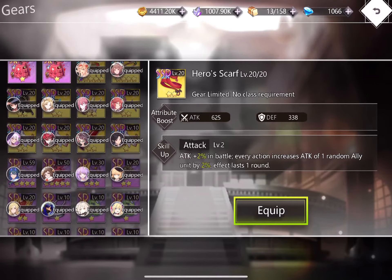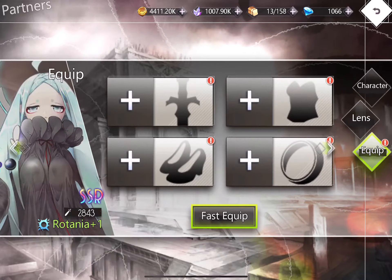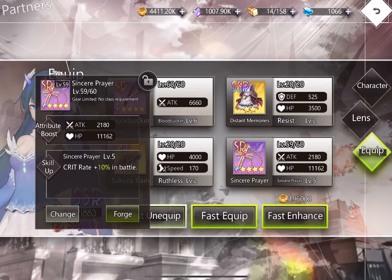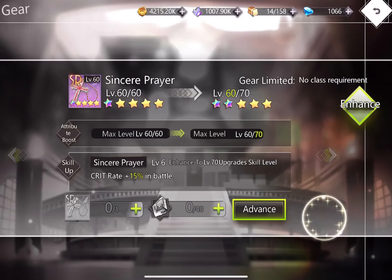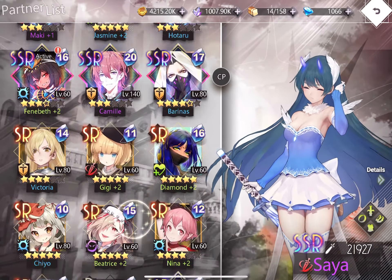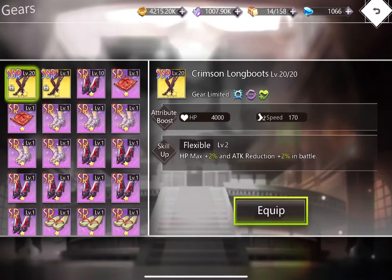For equipment, I'll show you what I use. This is called Sincere Prayer — at level five it gives 10% critical rate, and at six star level 60 it increases to 12% crit rate. If you equip this on Rotania, when she ultimates she will almost guarantee a critical hit, clearing the whole board. Her damage is just insane.